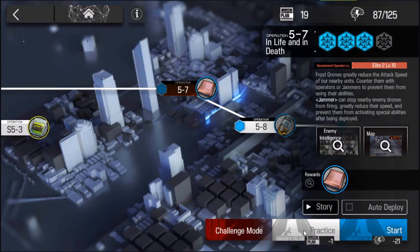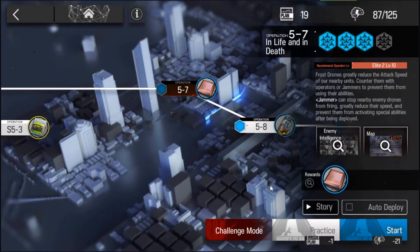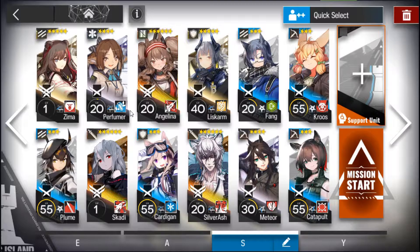This team will be using three vanguards — two DP regen and one DP per kill — as well as three snipers. Having all three vanguards and three snipers does mean we'll be losing healers, so I'll only be using Perfumer. However, it's not too bad because both Perfumer and Angelina have global healing, though we're still a bit low on healing. Other than that, we're using Silver Ash and Skadi as well as two defenders.